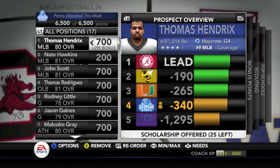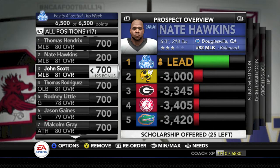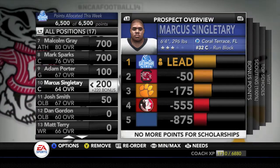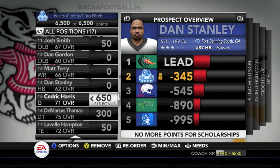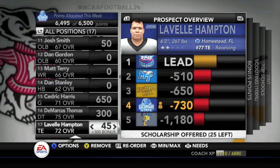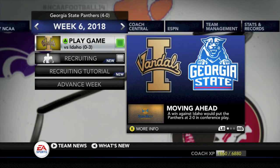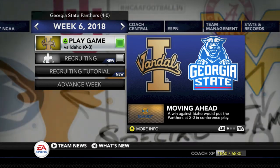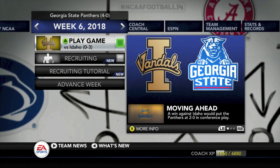Moving on to recruiting - going through the recruiting board, we still have our top prospects with no commits yet. Thomas Hendricks is the number one overall prospect. Looking for middle linebackers, outside linebackers, guards, centers, and some fill-ins at defensive tackle and tight end. Georgia State advances to week six at 4-0 with three straight road wins, but still not ranked in the top 25. They'll face Idaho who is 0-3, and need a convincing win to break into the top 25 by putting up points and yards.